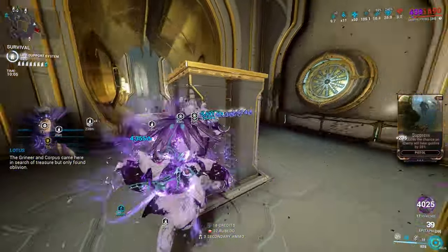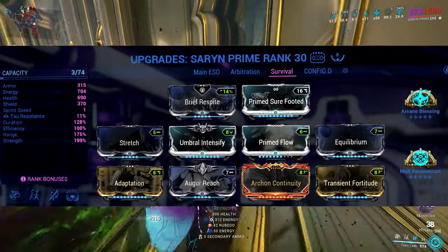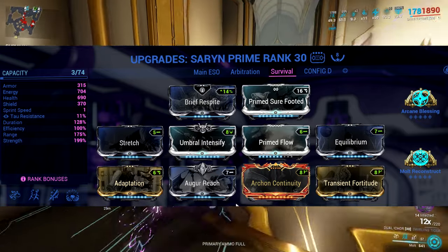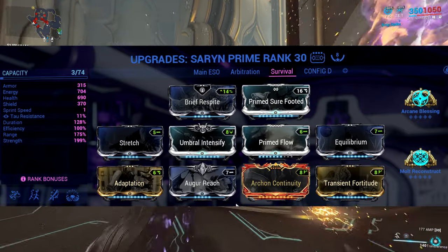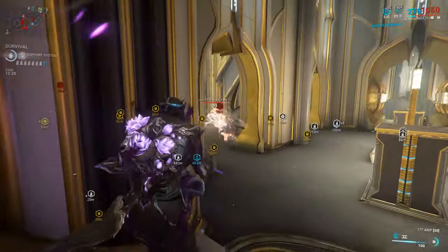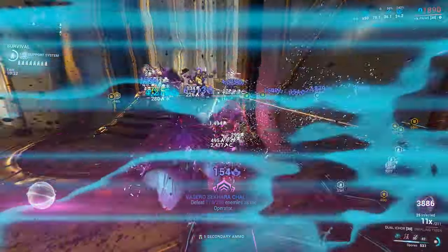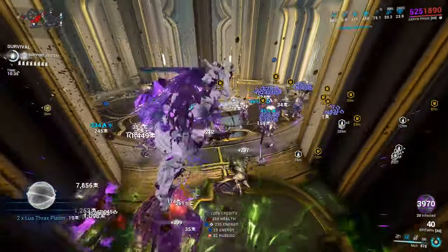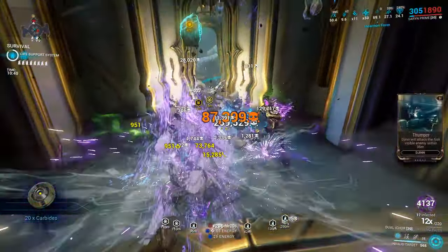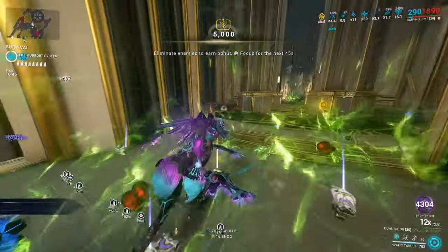Now that we covered the weapons, let's cover the Saryn build. We utilize Brief Respite and Augur Reach, plus the two previously mentioned Augur mods. We also have Adaptation for survivability, Equilibrium, Arcane Blessing, and Molt Reconstruct. Molt Reconstruct gives health corresponding to the percentage of energy spent on abilities. Brief Respite returns shields on the same principle — energy spent on abilities. So activating Molt gives us both health and shields, making it our main survivability ability.